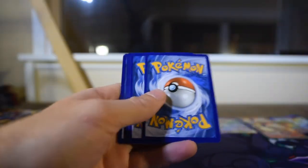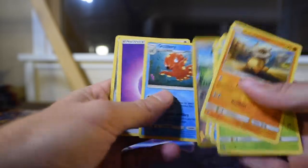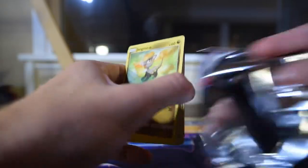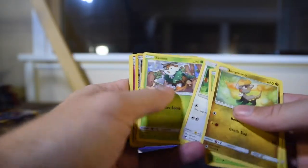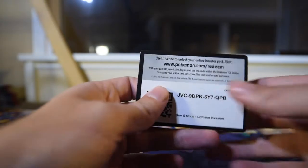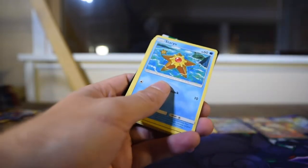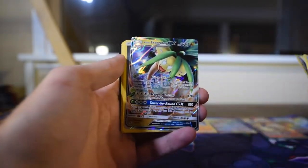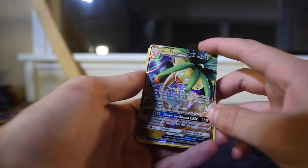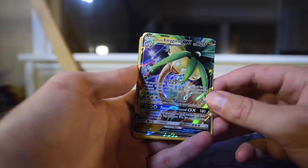There's the code. Miltank reverse, Auxiliary Octillery as the rare. Chincham, Funnelbee, Wigglytuff — what is going on? There's the code. We really haven't pulled anything — we've pulled nothing good from Crimson Invasion. But there's a white code — maybe this is it. Alolan Exeggutor GX, number 74 of 111. I will take it — that is something, though still not even that great of a pull. I do like how it goes over the edge right there, that is very cool.